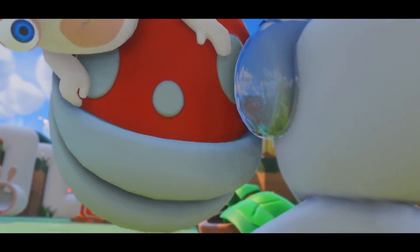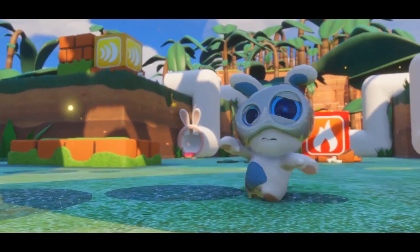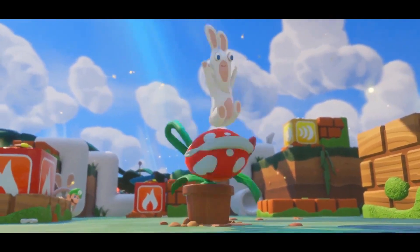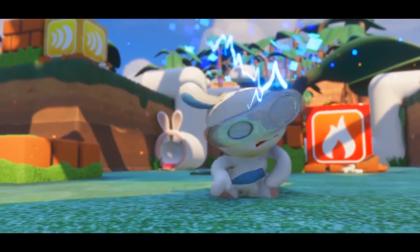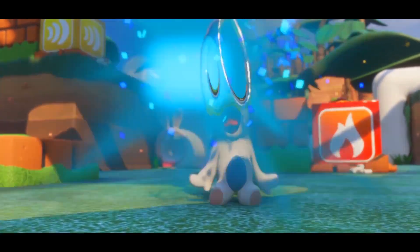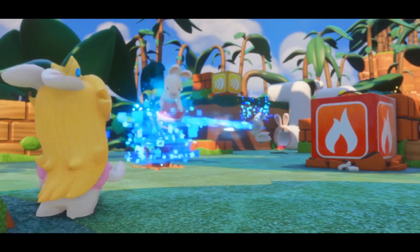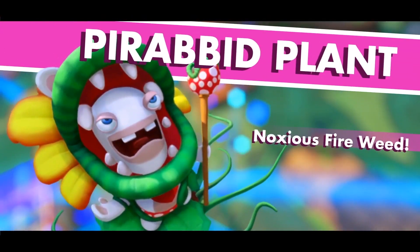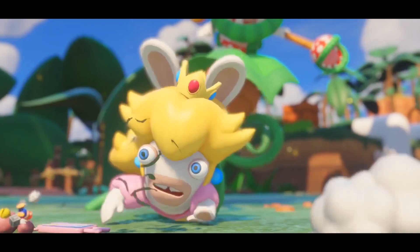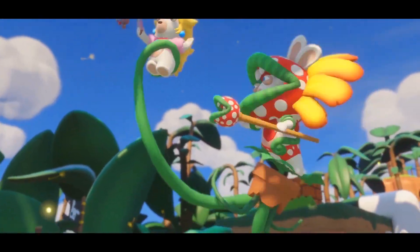He is a scary little thing in an unknown world. Whenever he feels in danger, he's able to produce a ray of energy from his visor, and this energy merges things. He takes one element from the Nintendo universe, one white rabbit, fuses them together, and creates a powerful enemy.